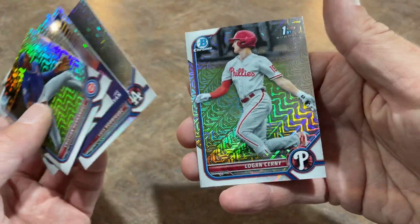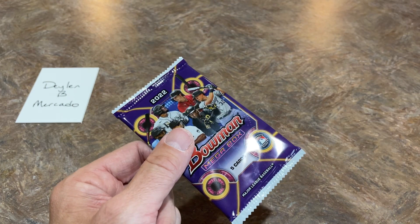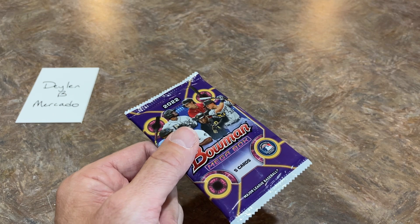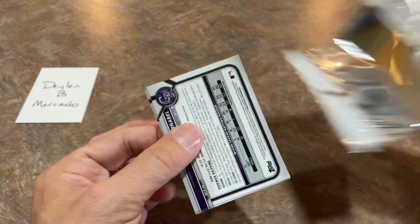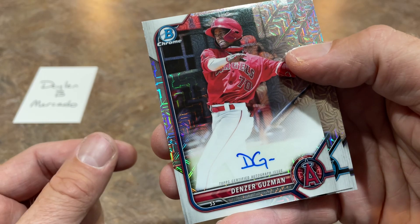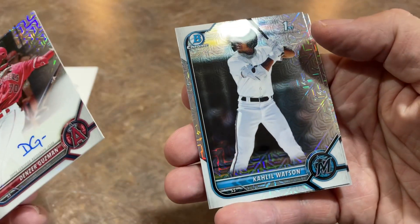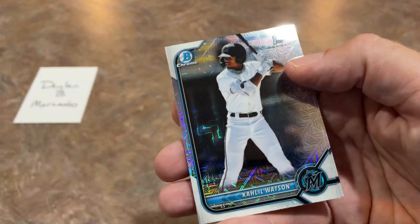Joe Ryan rookie card, Luis Rodriguez, and Logan Serney. We're down to our final pack of the video. Thank you for watching — hope you hit that like button, and if you're new here make sure you subscribe because we do these videos every single day. Hit that notification bell and click All to get notified whenever I post. Let's wrap this up, Dylan — final pack, can we get some last pack magic? And we do! There's Denser Guzman — not the biggest name, I haven't personally heard of him, but it's a nice autograph. And Khalil Watson right behind him — one of the best of the best in this class!